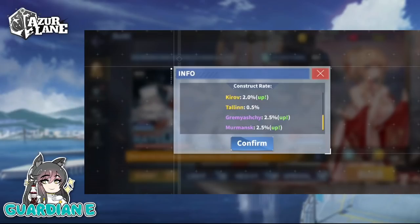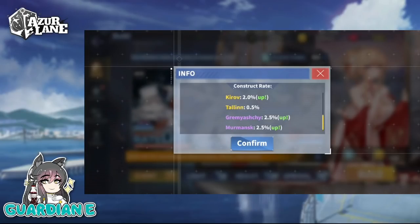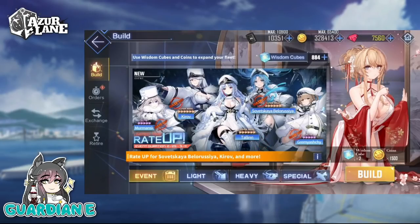Looking at the banner info, the two rated-up SRs are at the standard 2% rate up. Talon is 0.5% because you can get her for free throughout the course of the event from the shop, which is great because Talon was one of my targets. Gromyoshe and Murmansk are each at the 2.5% Elite standard rate up. The goal is to sweep the banner — at the very least to get all ships except Talon since I can get her for free. I have 884 cubes ready to go — free, farmed, grinded cubes.